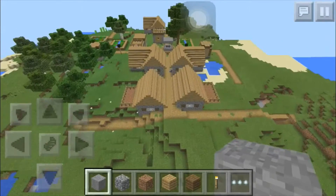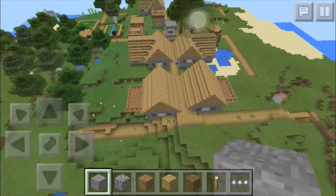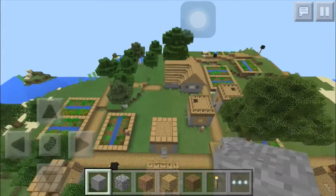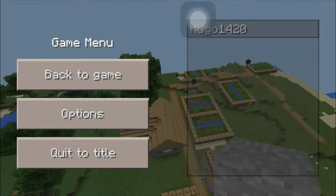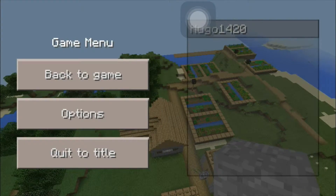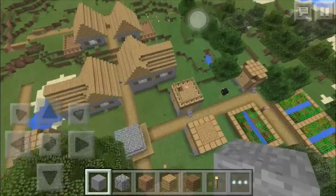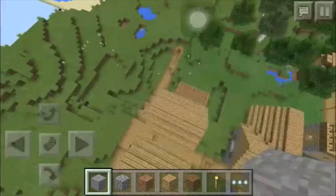I don't think there's a blacksmith — I'm pretty sure there isn't one. It actually looks pretty parallel, the two houses on each side, but anyways that's not the main thing about the seed. It's actually a pretty huge village. I'll turn my render distance a bit lower so it renders properly, but yeah, that's the whole village — it's pretty huge, no blacksmith unfortunately, but there's a lot of crops you can take.